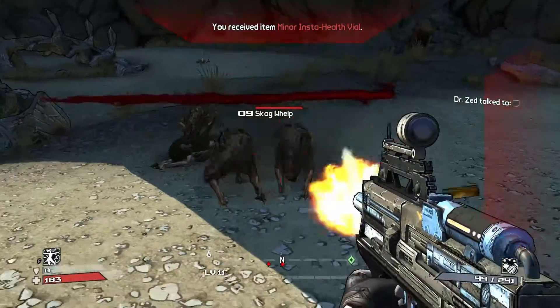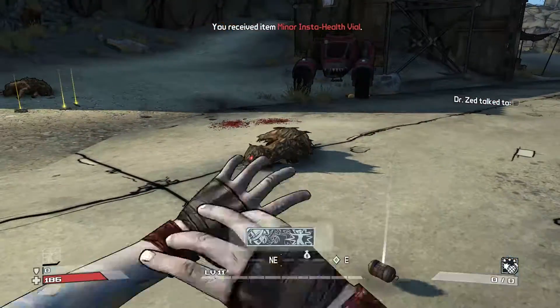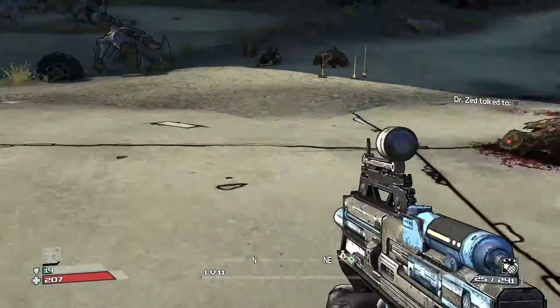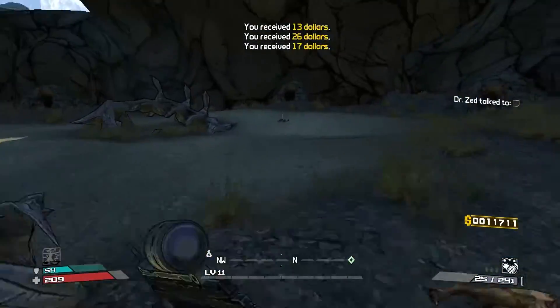Let's just pick that up and kill these guys. Now Phase Walk — and there we go, we have some extra fast health regen. The more points I put into it, the faster it'll go up. Already level 11.